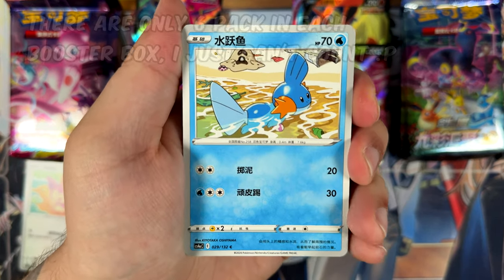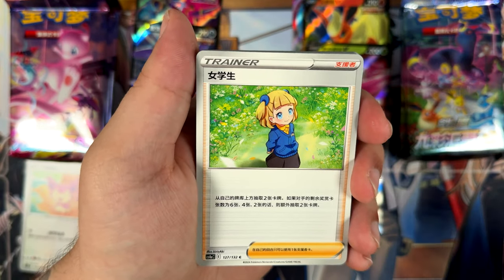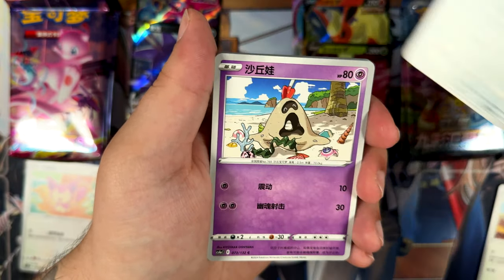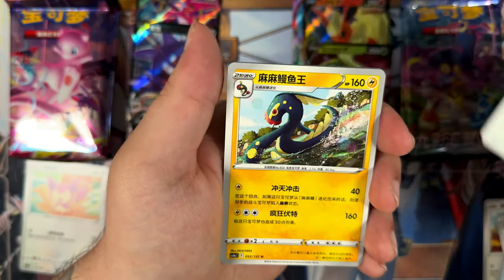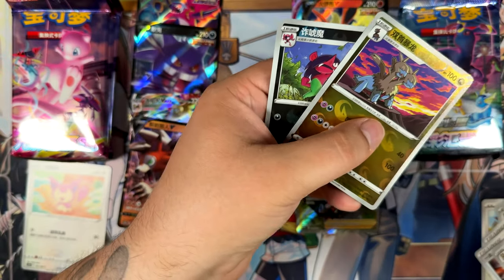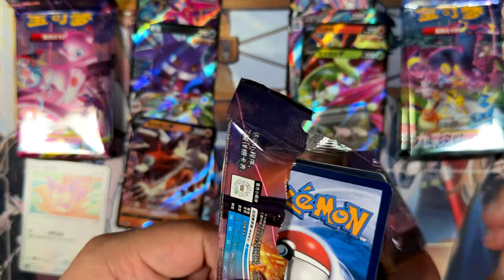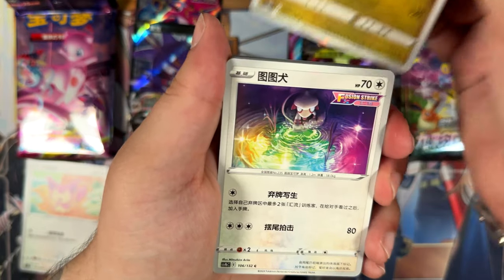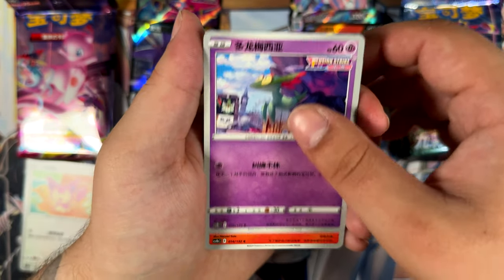So far only about three or four packs on each side left. I thought there were only six packs in each booster box, but it might have been eight or seven. It's just not as many as you'd normally get from these kinds of booster boxes. Raichu — we got a Sylveon, and two of our reverses. Sylveon goes up here. I don't know if there are Trainer Gallery cards in either of these sets — I don't think there are, since they're essentially like Eevee Heroes and Fusion Arts, and those sets didn't contain any Trainer Gallery cards. Simplified Chinese is still catching up to us.